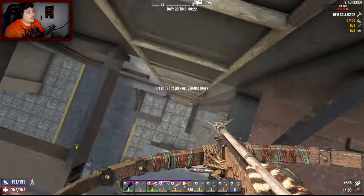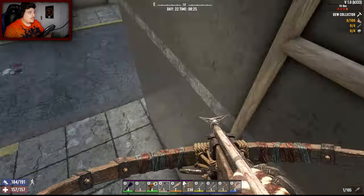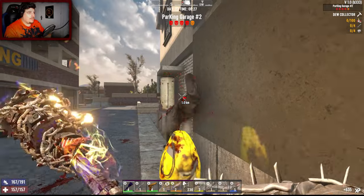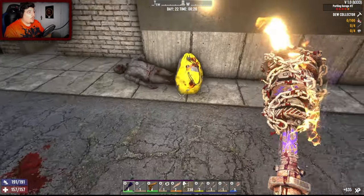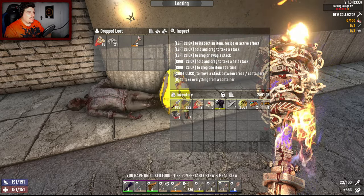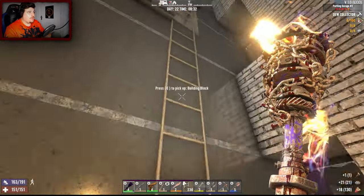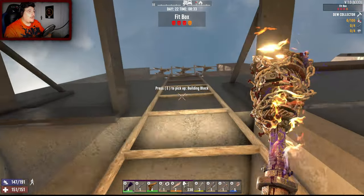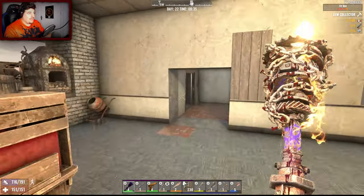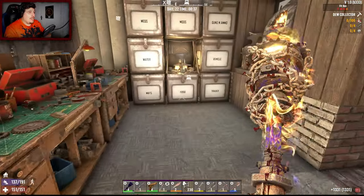I've also increased the difficulty - I've made it so the zombies jog during the day, and I've increased the difficulty from Warrior to Survivalist. I've got vegetable stew and meat stew. We are not going to waste any time - let's go grab our fuel because I'm pretty sure we're going to need most of it. The snow biome is south and it's going to be a long way - I think this is a 10k map.